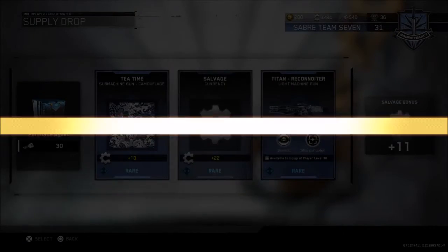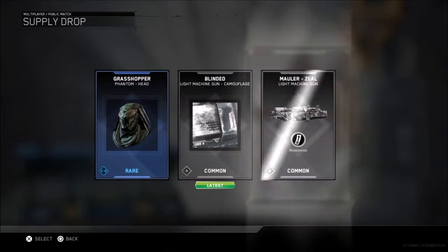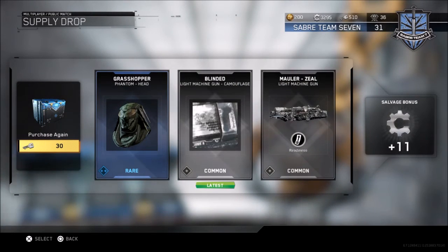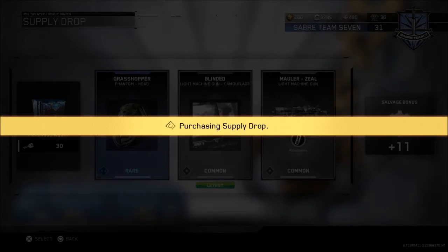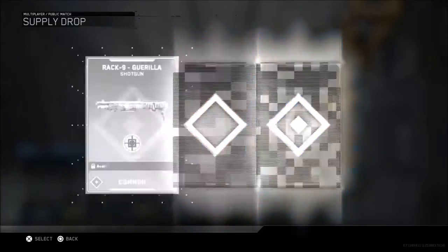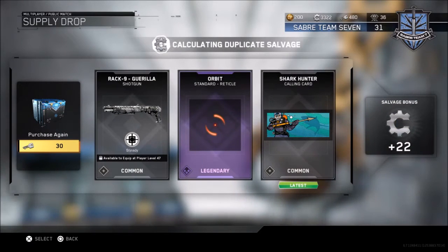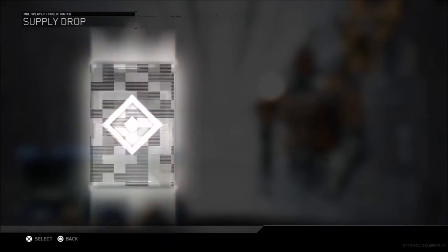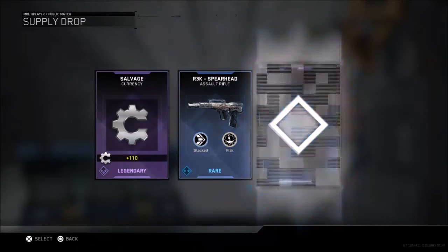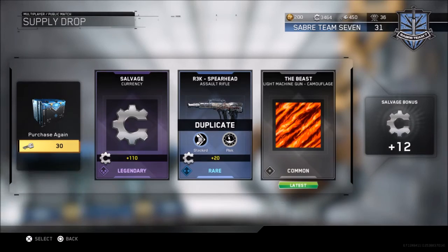Moving on to the next one: Grasshopper, Blinded, Mauler, Zeal - I probably won't use a whole lot of those, I don't really use LMGs. I use the Phantom occasionally so that might come in handy. Rack Nine, Gorilla, Orbit - looks kind of cool. Shark Hunter. A lot of salvage - I already got the Spearhead before in this video, that's kind of interesting.